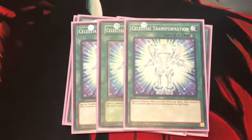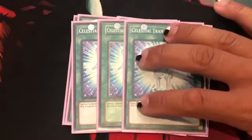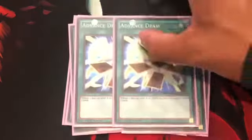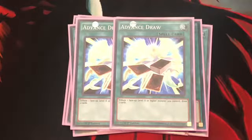2 Celestial Transformation: special summon 1 fairy monster from your hand. That monster's attack is halved and it's destroyed during the end phase. However, because Time Lords don't have any attack, it's no big deal — they're fairies, so you can special summon them with ease. They're not really destroyed during the end phase because they just shuffle themselves back into the deck anyway. And for extra draw, since we run Time Lords, worst case scenario: Advance Draw — tribute a level 8 or higher, draw 2 cards.